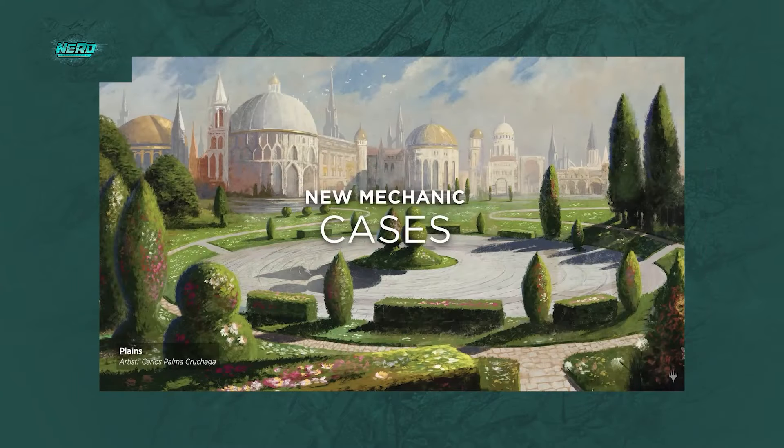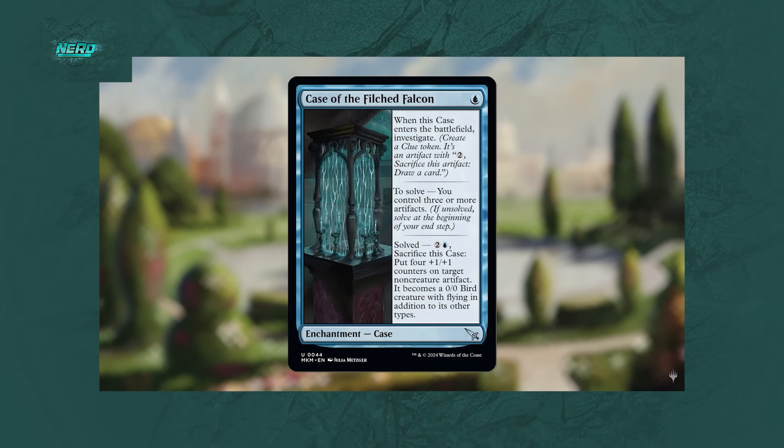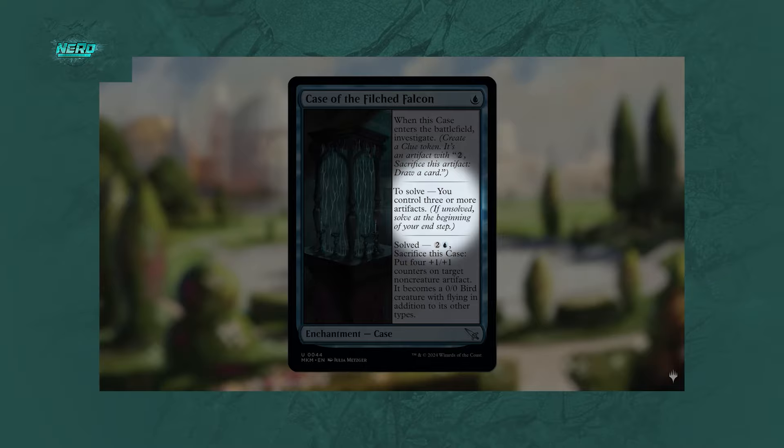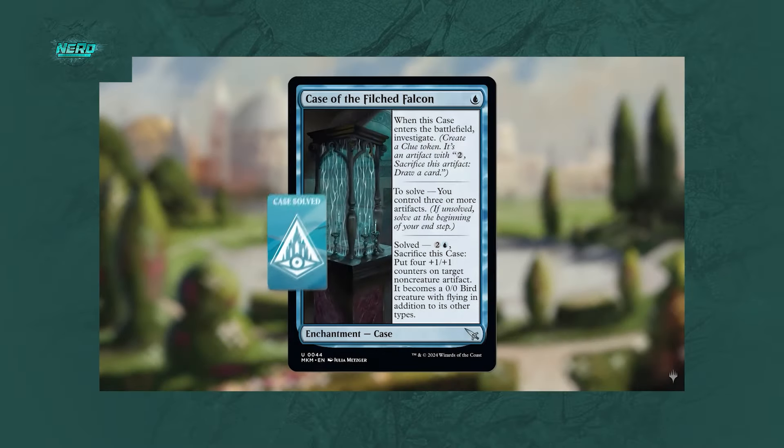Cases are a new mechanic that allow you to experience the different steps as a mystery unfolds, just as a detective would. Cases are quest-like enchantments with three abilities. The top ability is always active, the middle is a condition to solve the case, and the bottom is a reward once you've solved it. Cases are a bit like sagas — you need to fulfill the middle condition, and then you can activate the bottom reward ability.